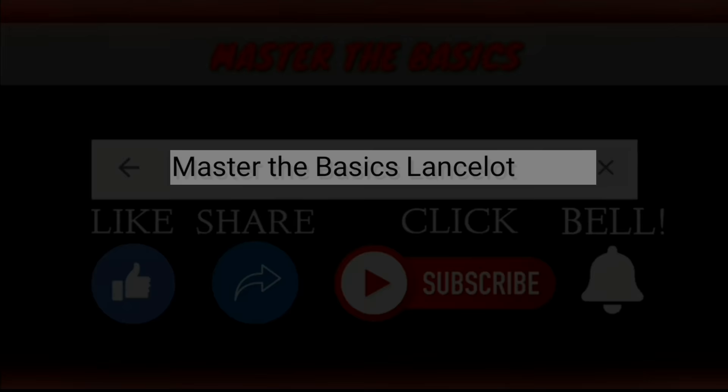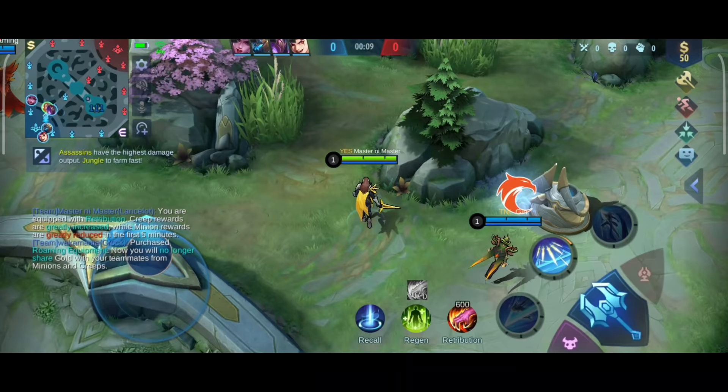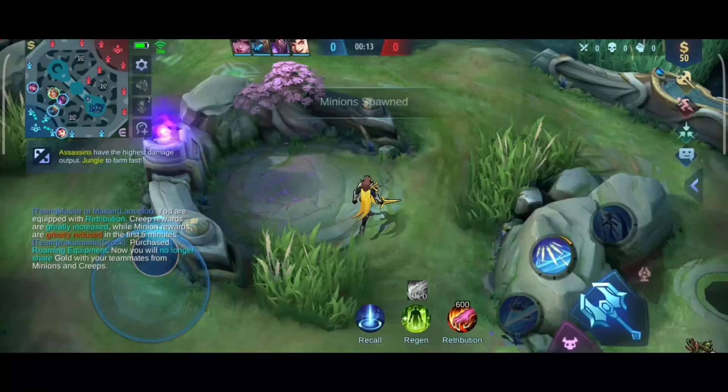This is the emblem and item build I used. Later we will talk about why this is the best for him right now. When we get to early rotation, I plan to start blue buff so we can manage the mana.